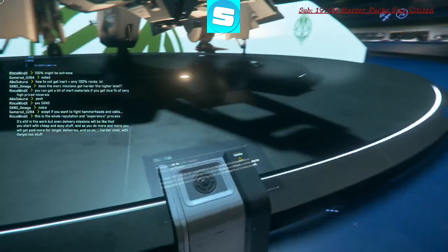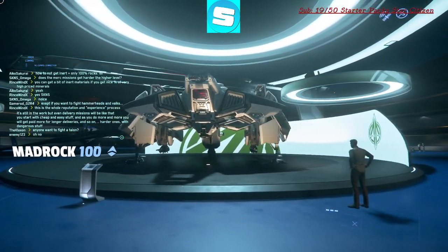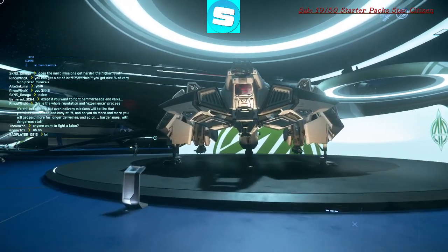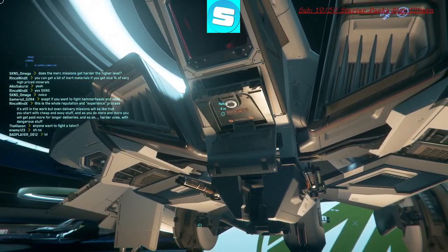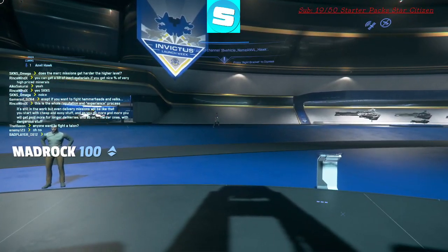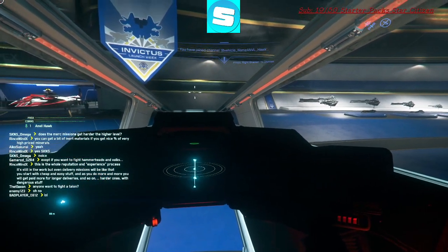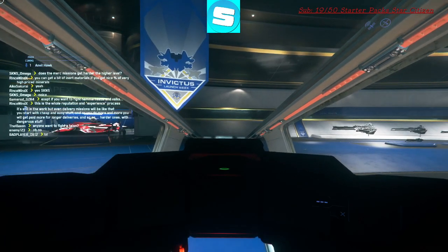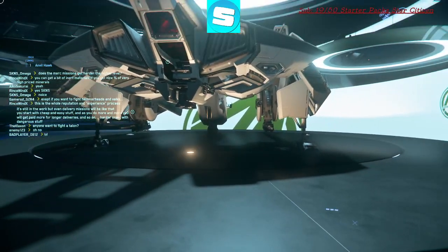I'm not familiarized with these ships. That's an Anvil Hawk. I kinda see the similarity to a Hawk. Looks really cool. Can you go in it? Oh, it actually comes out from the ship. That's cool. But I can't actually take off, right? Imagine flying inside the expo — that would be so cool.